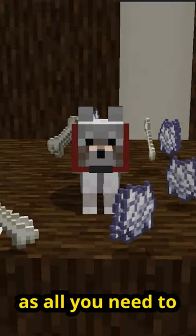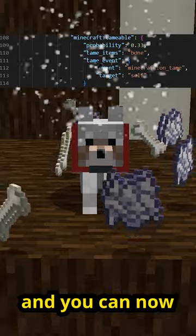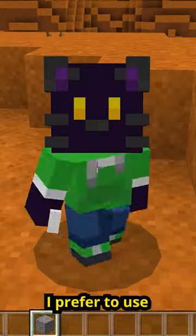So the easiest change is taming — all you need to change is this, and you can now use any item. I prefer to use gravel.